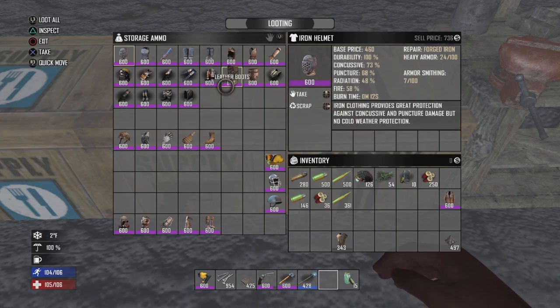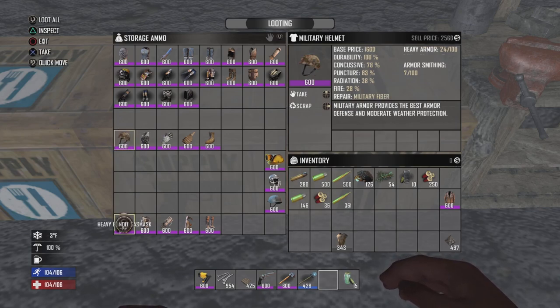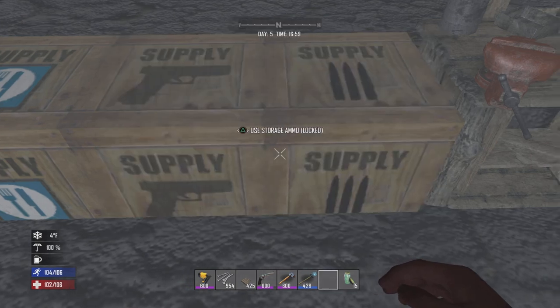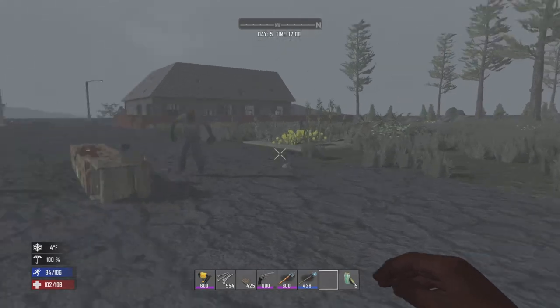And then you got heavy bandit. Heavy bandit gives you 73% concussive, 68% puncture, 48% radiation, and 58% fire protection.